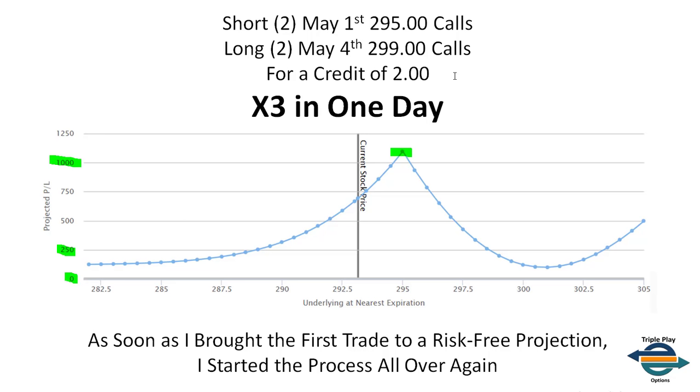This process, this sequence, happened three times that day — which means I created a risk-free projection trade with a minimum gain to the downside of almost $200. The profit peak was at $1,000, and the profit potential to the upside in the dead zone was also almost $200. The reason this isn't higher is that the last sequence I placed on did not finish at the end of the day.